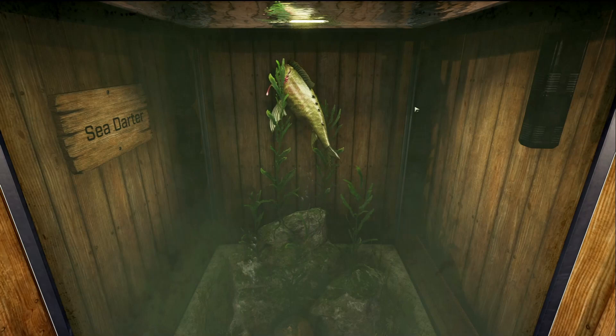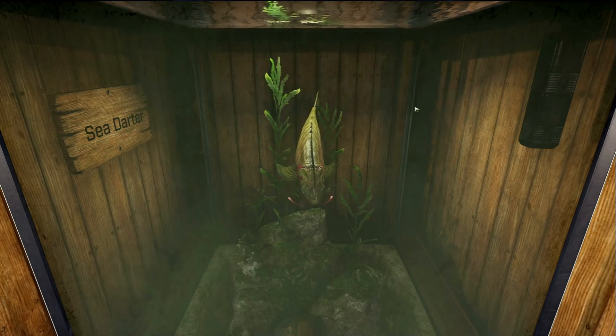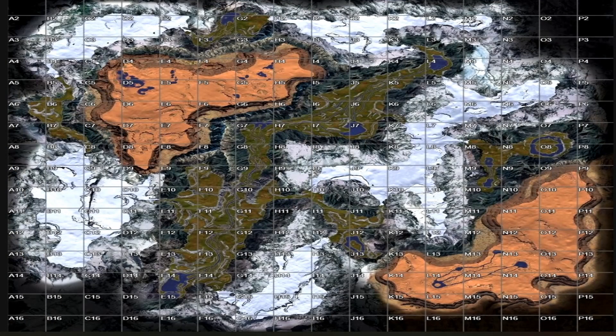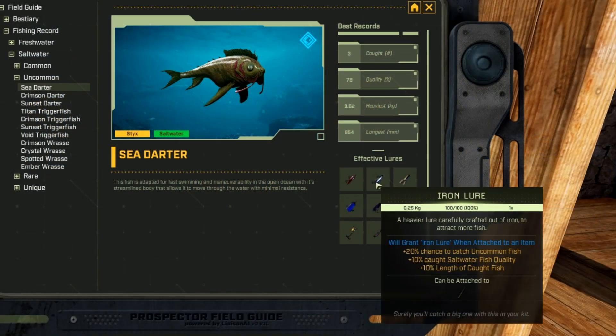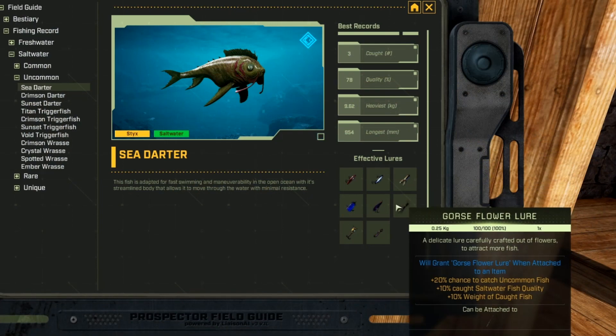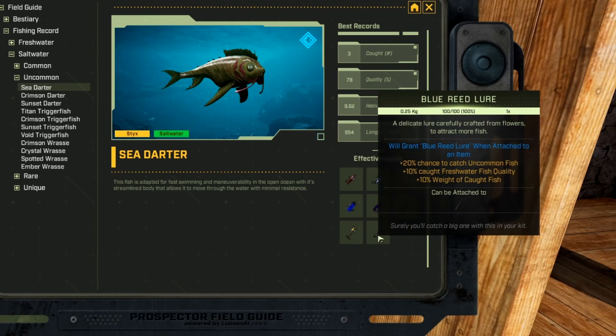This is the Sea Darter, and this is an uncommon saltwater fish. This fish can be found only on Sticks in the Oasis and Barrens biomes — anywhere you can find water in Oasis and Barrens. I think I found mine down here at L14 in this little ring-shaped pond. This fish really likes refined iron, advanced iron, gorge flower, cured leather, reed flower, yeast, and blue reed lures.